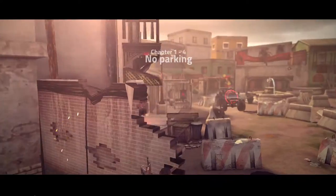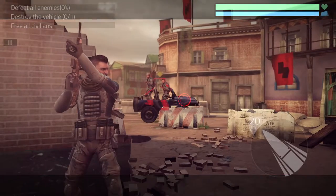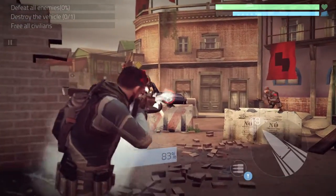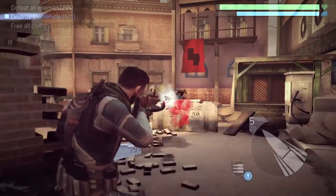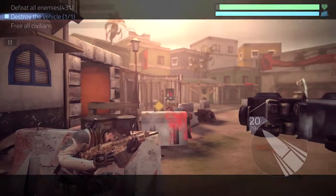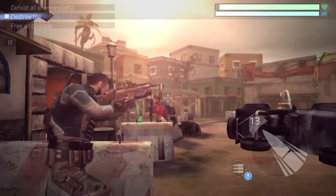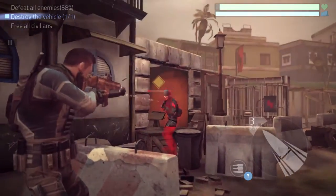Mobile games usually aren't anywhere on my radar for a multitude of reasons. The main thing for me is a lack of physical buttons natively — it's one of the biggest setbacks. Needless to say, I was a little bit apprehensive when actually trying out CoverFire here on the Switch. This is definitely a mobile game at heart, and it's on the Switch for free. But is it worth your time amongst a myriad of other gaming options? That's exactly what we're here to talk about.